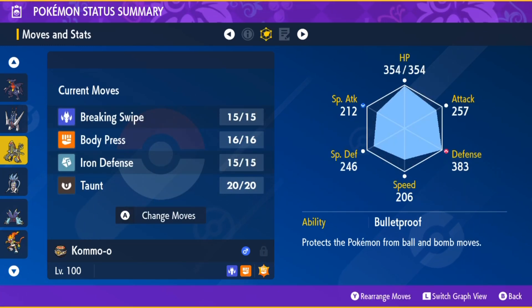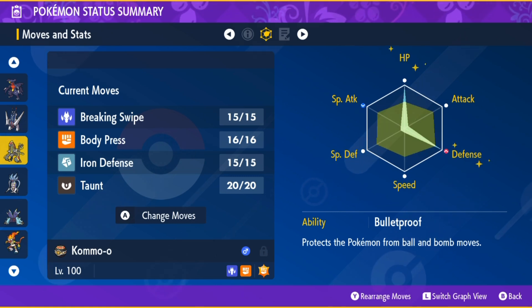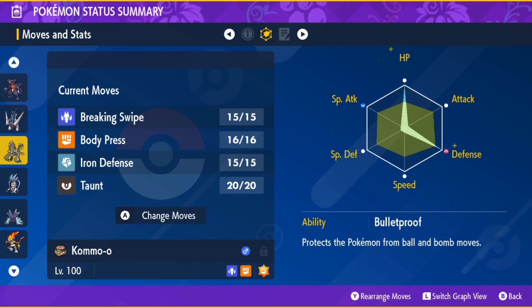With the moveset once again of Breaking Swipe, Body Press, Iron Defense, and Taunt — which will be used early if Infernape has Bulk Up and Swords Dance to set up its Attack and Defense stats.